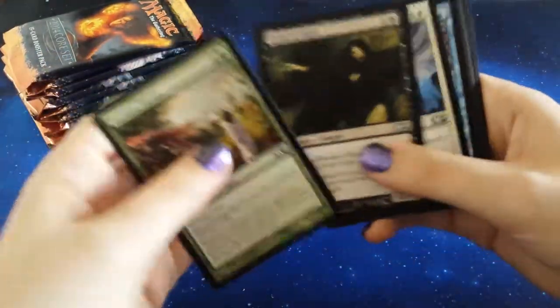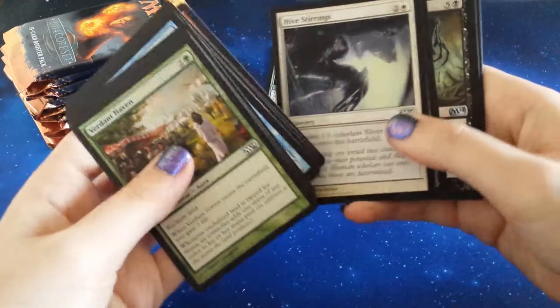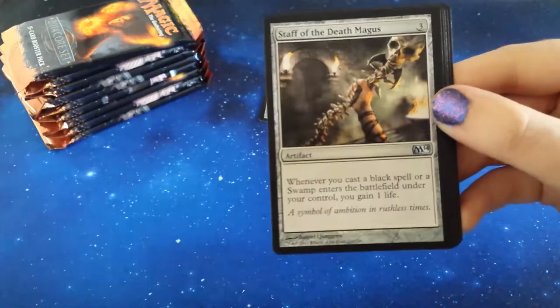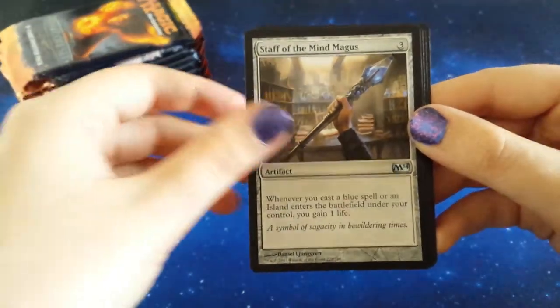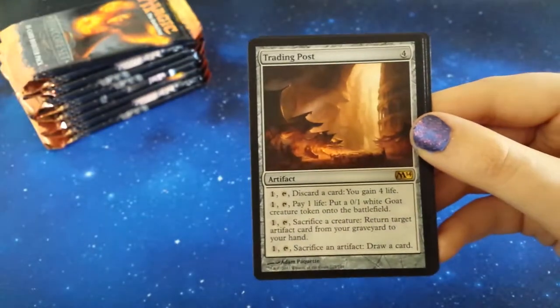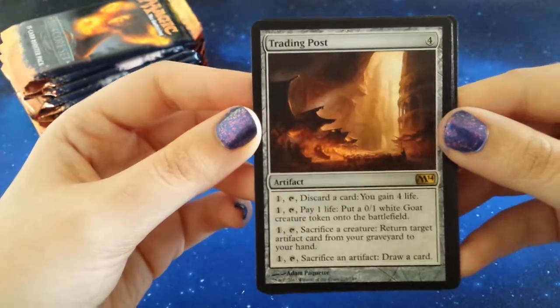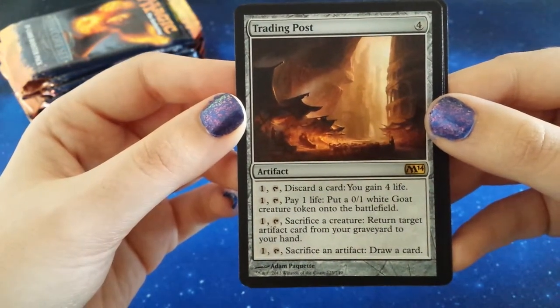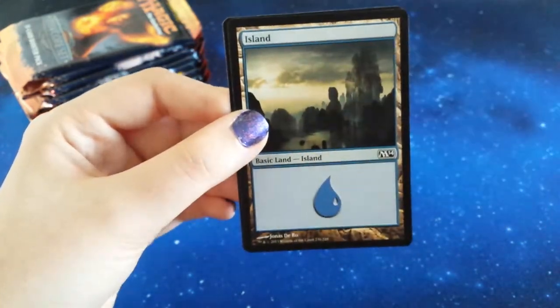Nice foil to start the box off, can't complain about that. Corrupt, Staff of the Death Magus, Staff of the Mind Magus, Trading Post - that's a cool looking card, really like the artwork on this one but there is so much text I'm not really sure what's happening on there.